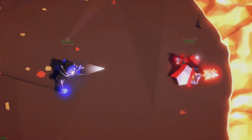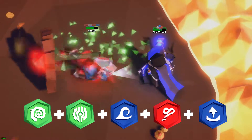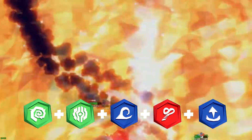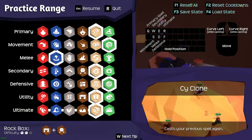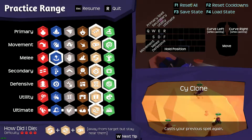Thanks to the practice range, we can create monsters like this five-piece Titanic combo I came up with, and more. Thanks to Chad and Brett, there's already plenty of combos written into the practice range for you to try right now.